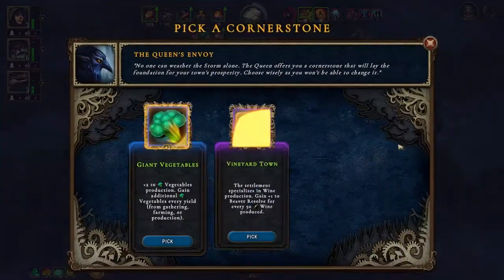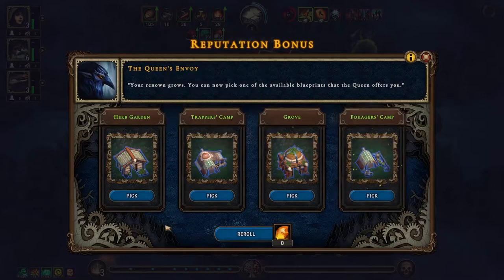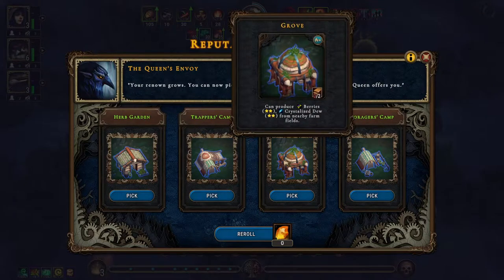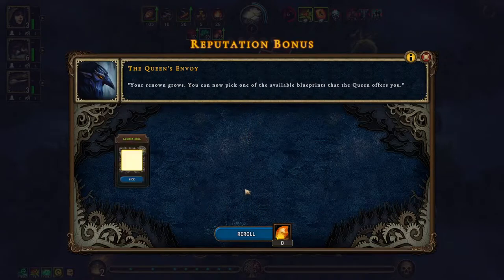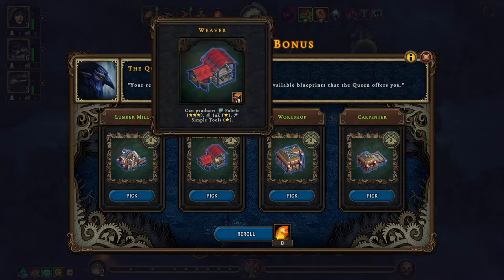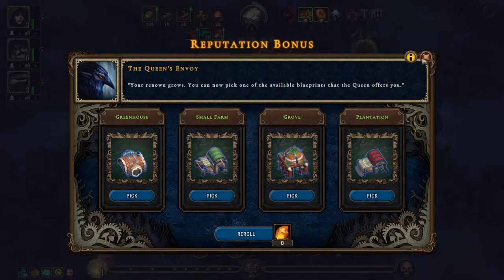Alright, we have our first cornerstone. Options are plus two to vegetable production; wine — we don't really use wine; or herb and root production increased by plus one for every 50 biscuits produced. We're going to go with herb and root production. Let's see what buildings we have — we have the herb garden, preference camp, the grove. I think we're going with the herb garden.